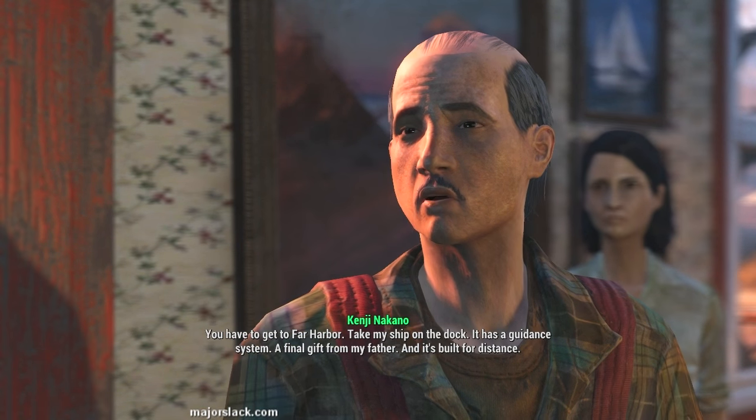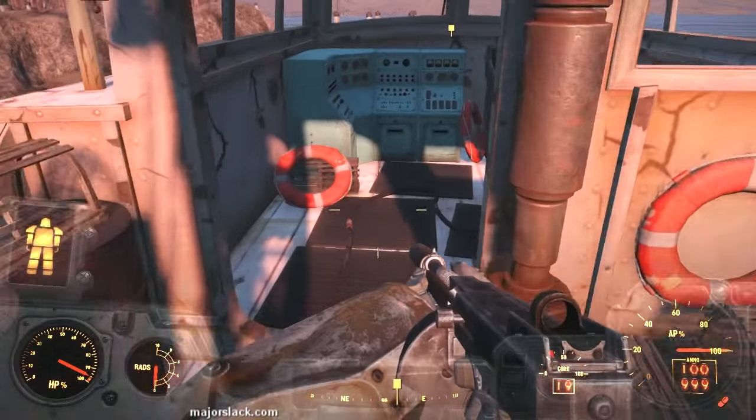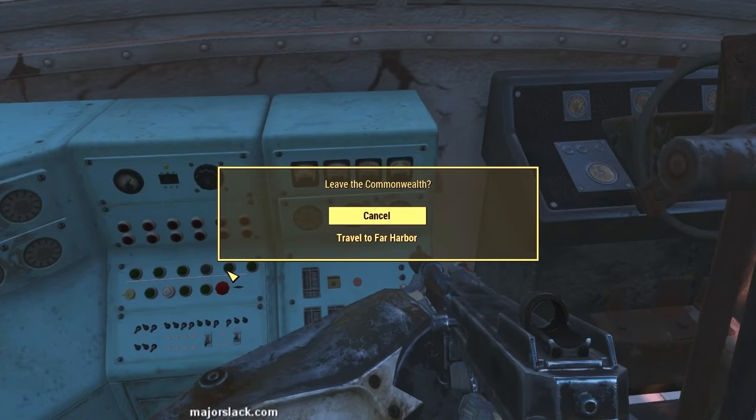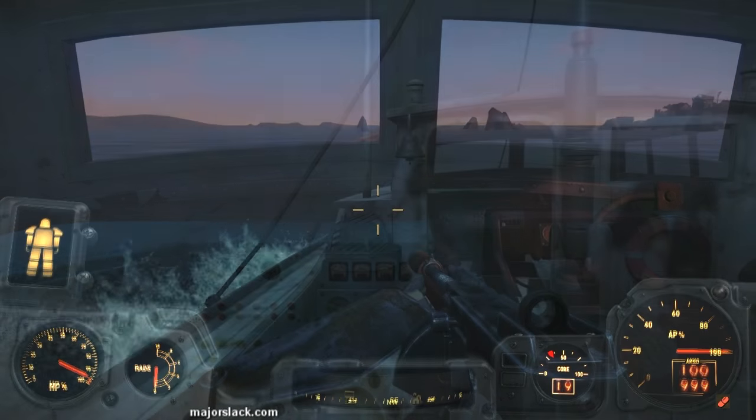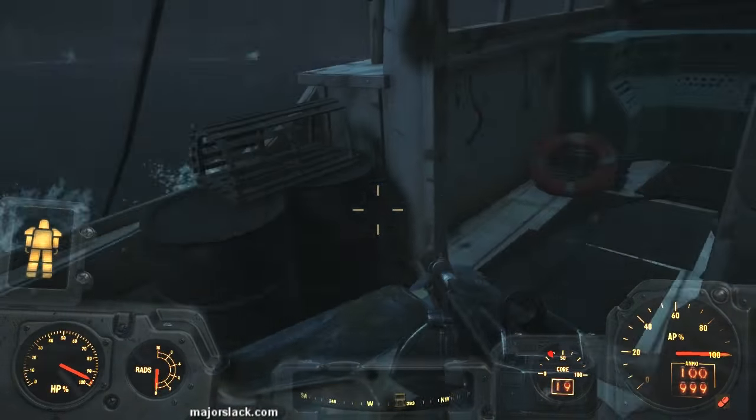You have to get to Far Harbor. Take his ship on the dock — it has a guidance system. Go out to the dock, get in the boat, activate the boat controls and shazam! You are teleported out of the Commonwealth and into a whole new map, and boom — you are now in Far Harbor.